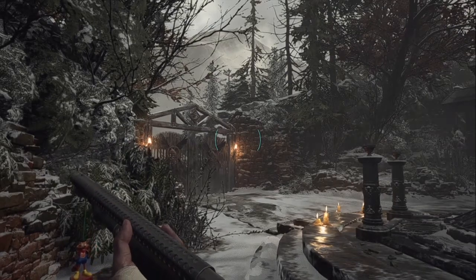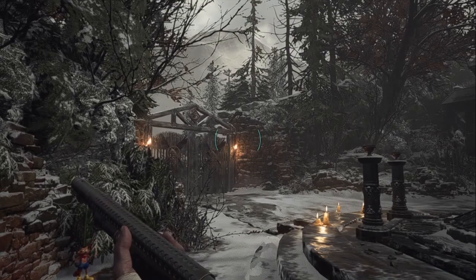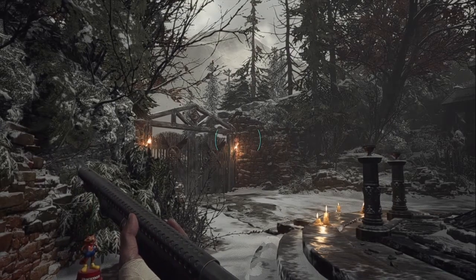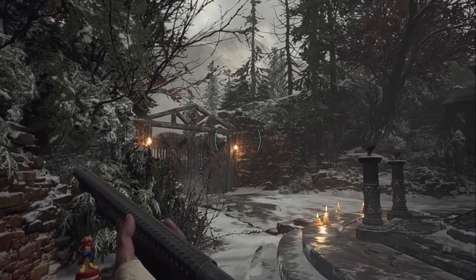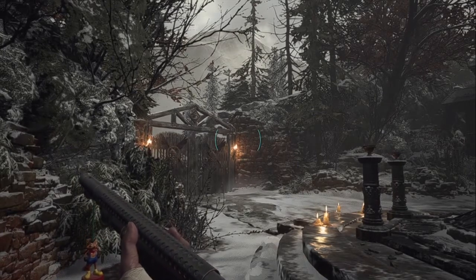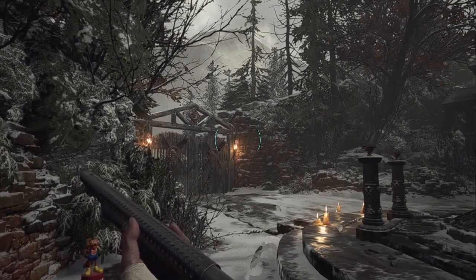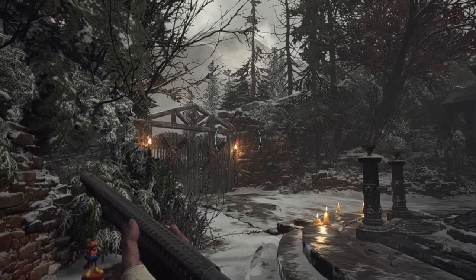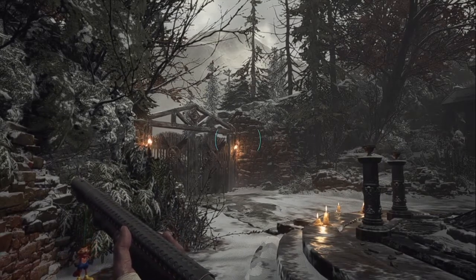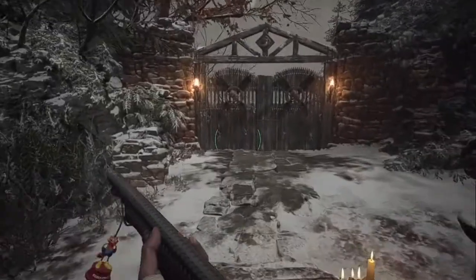Welcome back to Resident Evil Village on Stadia, my name is Ricky. Last week we showed Lady D who was boss after she turned into a terrifying monster and tried to kill us — all because we wanted to leave her house. Also we got to some new areas in West Town. We also learned that Rose has been turned into a crystal and broken into four parts. Probably should have led with that, but whatever. That part was not great last week. Her head is right there and we're going after the other three parts.